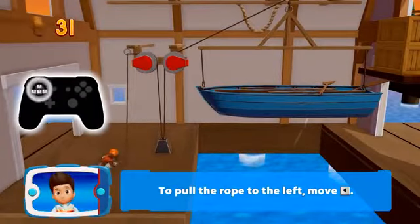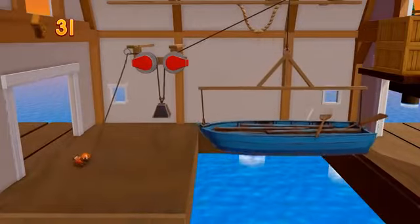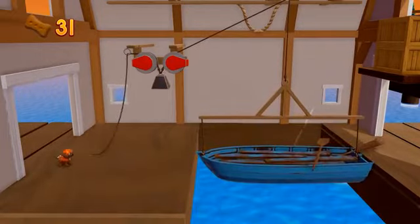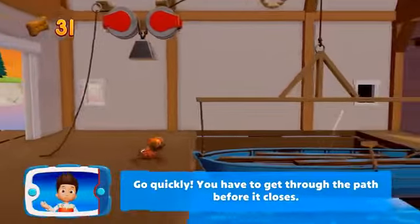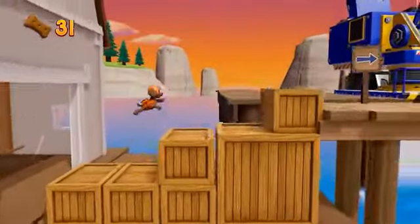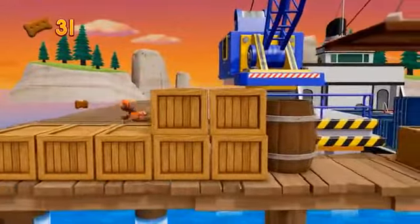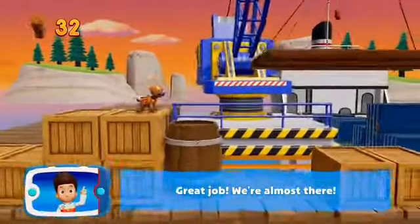To pull the rope to the left, move it to the left — move the left stick! Go quickly! You have to get through the path before it closes! Great job! We're almost there!